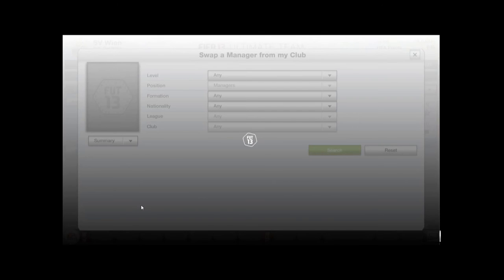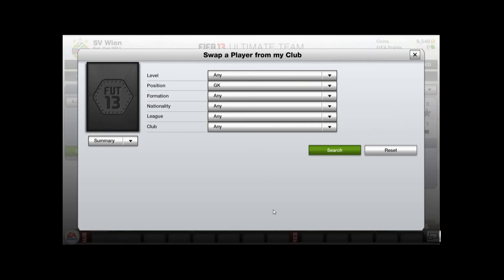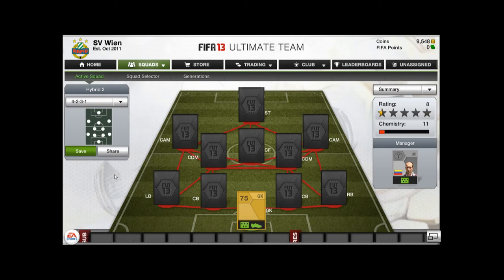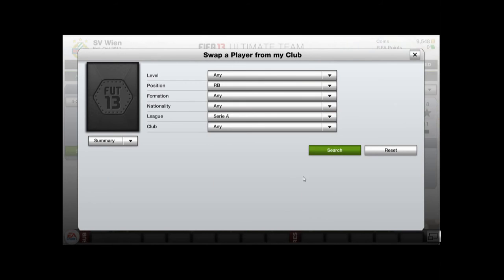Starting off with the goalkeeper — or manager, should I say — the goalkeeper is going to be a player from the 2nd Runeviga, and that is Kraft. He is a very strong keeper. I found a couple of mistakes but he was generally good and we won quite a few games, so it isn't really a problem.